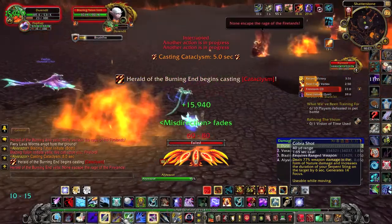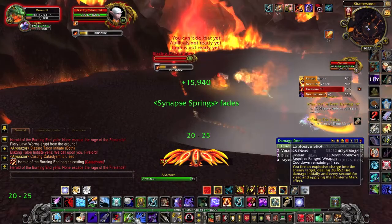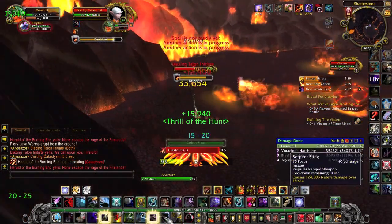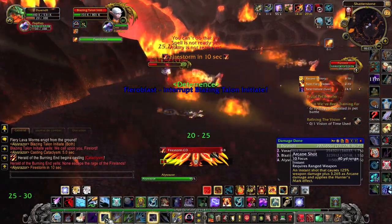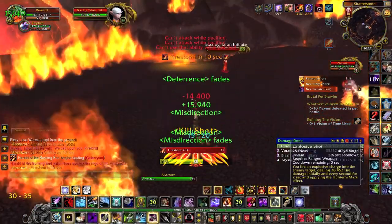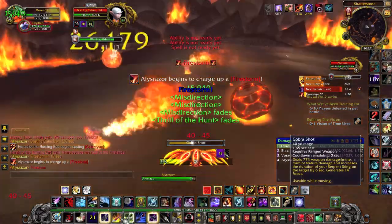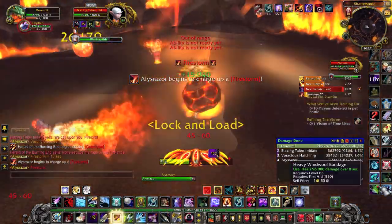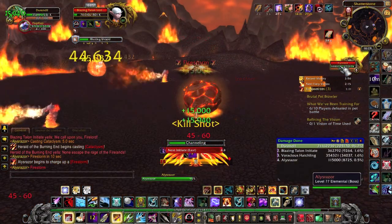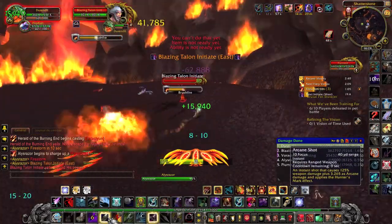After the Hatchlings are dead, a Meteor will spawn — you must kill it as fast as possible. This way you will be able to hide behind it when Alysrazor casts her Firestorm. For the worms, you simply have to avoid their fire. As for the Blazing Talon initiates, you have to interrupt their Fire Blast if you can. If you're low on health, you can also Deterrence it, and then simply kill them.